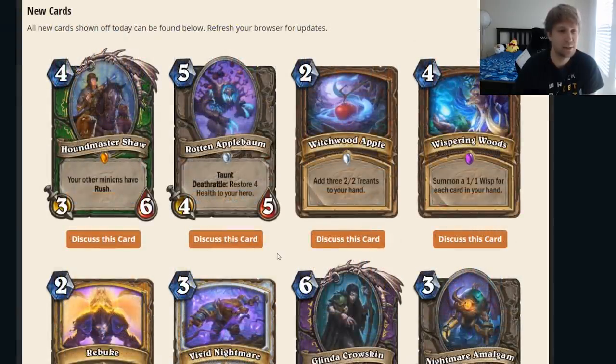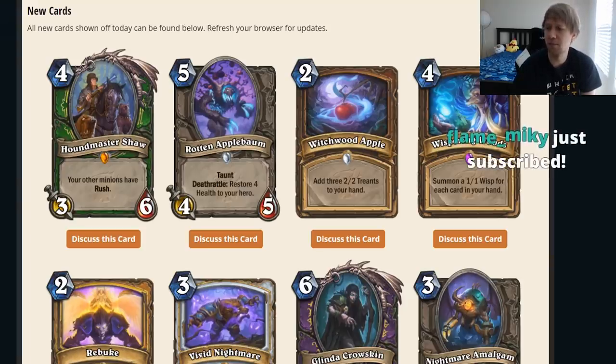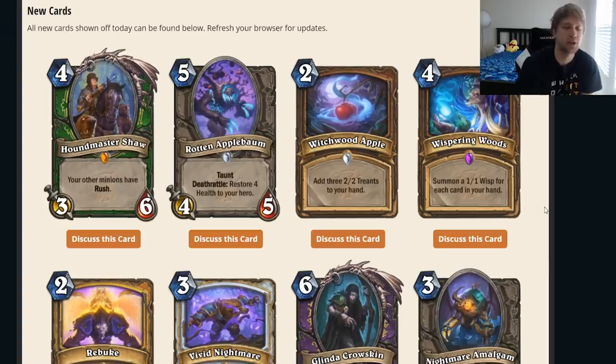Rotten Applebaum — five mana, four-five. Restore four health to your hero, taunt. I think that's a pretty good anti-aggro card honestly. It has taunt so it kind of heals you for five while killing some attackers, and it also heals you for four — so it's kind of like nine healing overall. Turn six is oftentimes a turn where you AOE with Dragonfire Potion. This kind of helps you get to the Dragonfire, bridging the mid-game into the AOE.